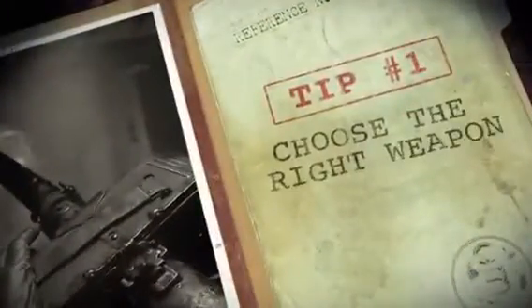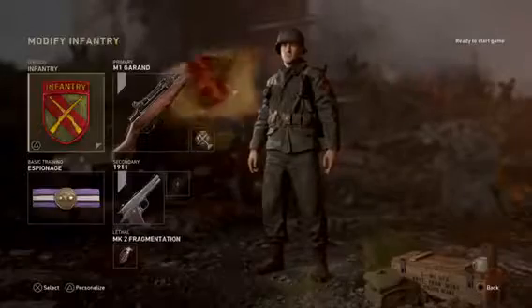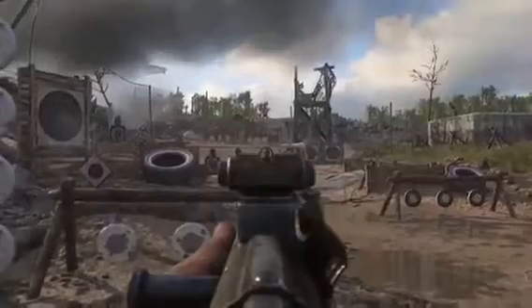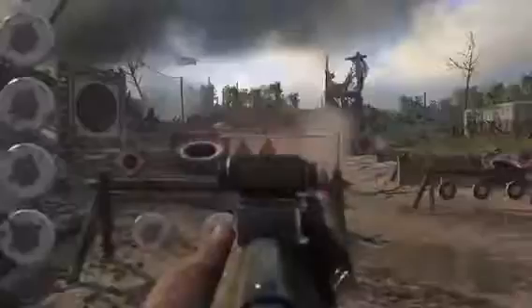Tip one: choose the right weapon. There are so many weapons to choose from in Call of Duty World War II. Your job is to find the one that's best for you. With five divisions to choose from, each with their own corresponding weapon class, it can seem a bit daunting. Just head to the firing range in headquarters and test some stuff out. Assault rifles are always a safe bet for those new to Call of Duty — with their solid fire rate and damage, they can deal with anything in range. Also, when you equip a rifle with the infantry division, your rifle comes equipped with a deadly bayonet, good for one-hit melee kills.